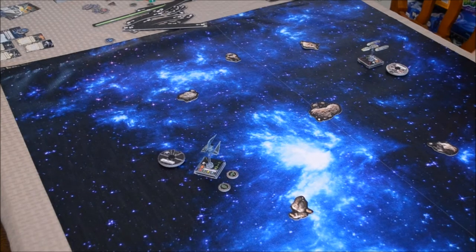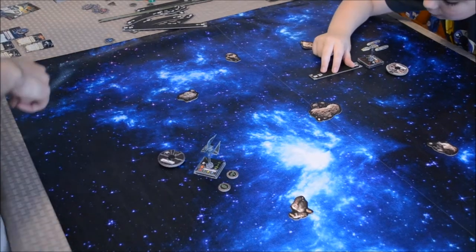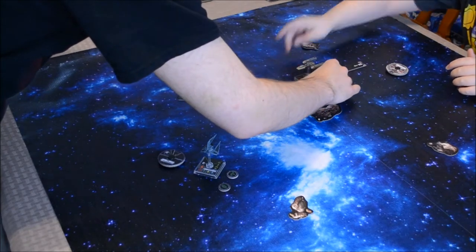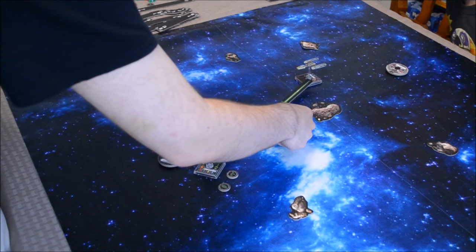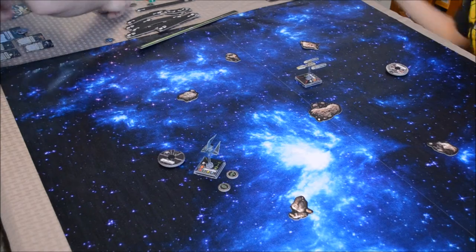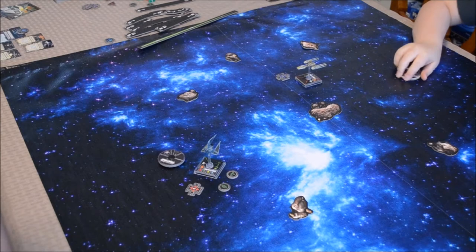Now you get to go — three straight ahead. We are getting closer. He takes a target lock at range three. We assign target lock token Q to both ships. That concludes movement and now we move on to combat.